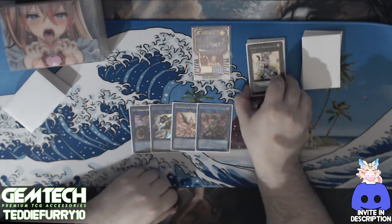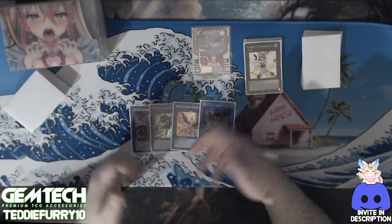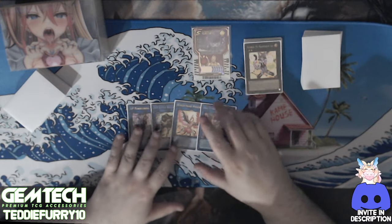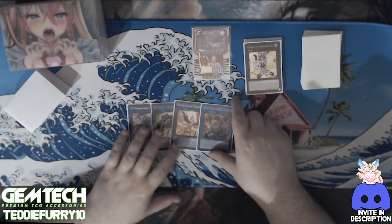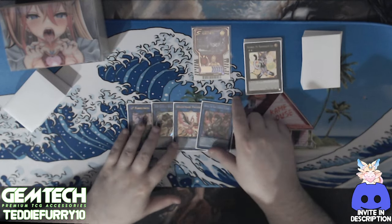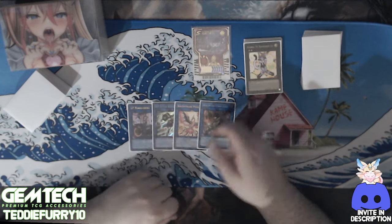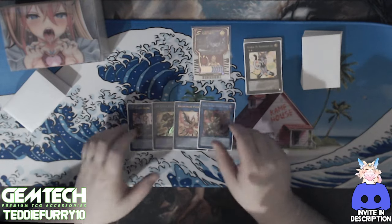One I:P Masquerena, one S:P Little Knight, one Nightmare Unicorn, and one Dark Charmer are the link monsters and the last four cards in the extra deck. I've also thought about cutting Dark Charmer and Uminotauros, but I don't really know what to put in. I was thinking something like Avermax or Nightmare Griffin since I have I:P Masquerena, but I:P usually just goes into S:P. And when I want to make something big, I almost always want to make Avermax because it's so good into the current meta.